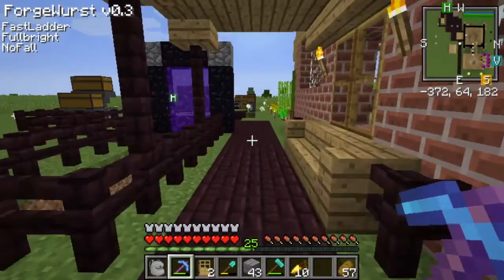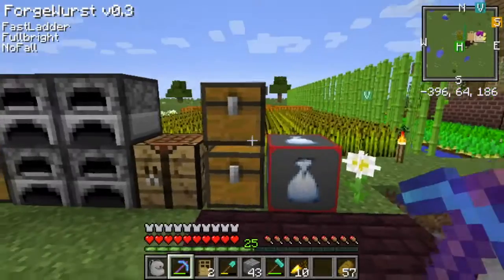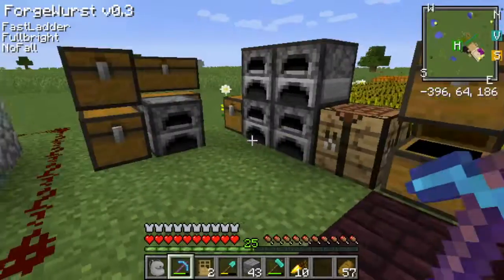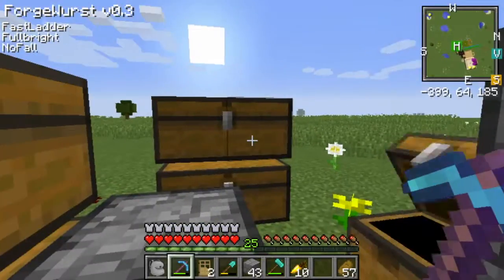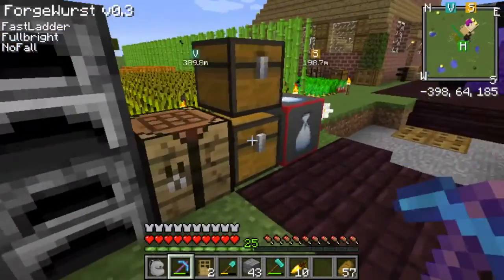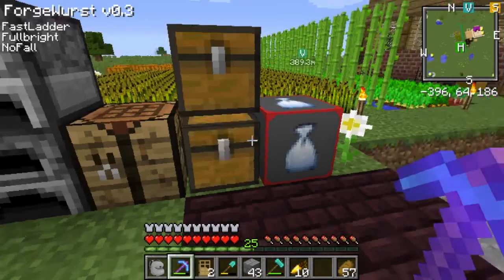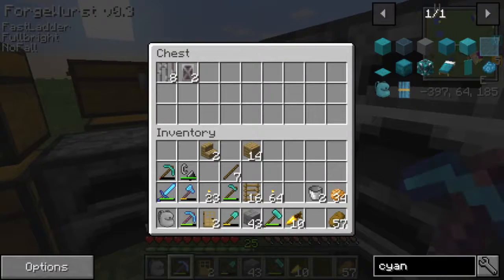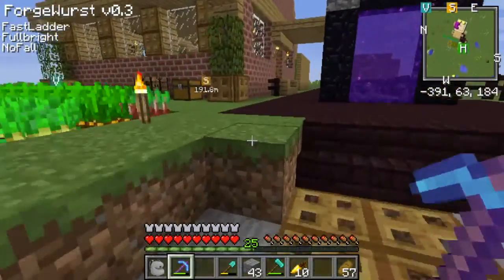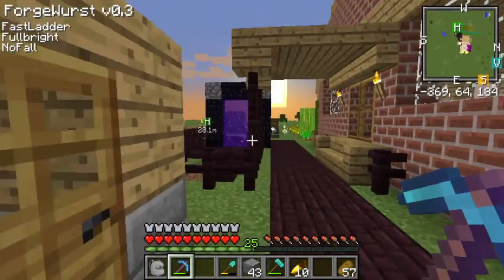We need windows — do we have any glass? We should have some glass, I think possibly maybe. Maybe we don't. I thought we had some glass. Did I miss it? I guess we don't have glass. That's fine. Let's put some building supplies in there. Why don't we have glass? I used all the glass there, didn't I. All right, well.